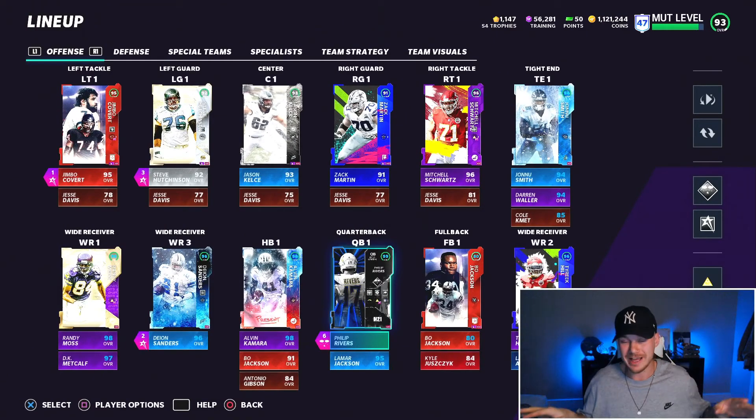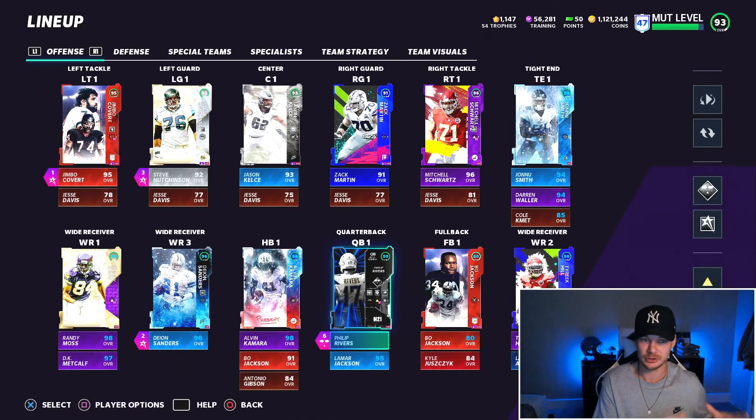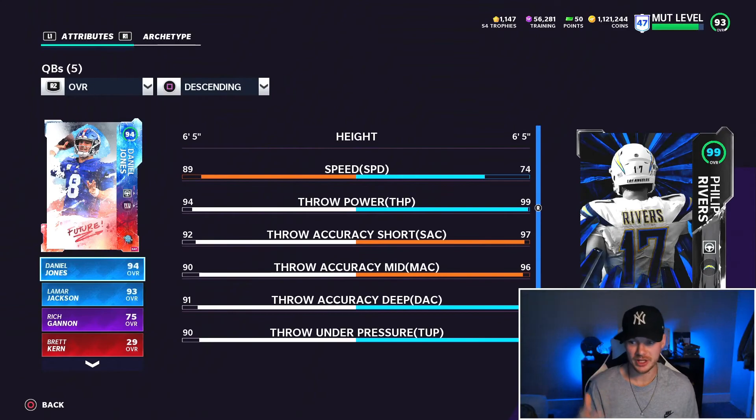If you guys are new to the channel, I'm doing a new scheme right now out of Kansas City — really unique two formations based around trips titan, but with some really unique things slightly different. We get four wide receivers on the field, unique pass plays and run plays not in a normal trips tight end. We're going over that offense today. You'll see some defense as well — I'm in the multiple defensive playbook and haven't released my defense yet but will soon.